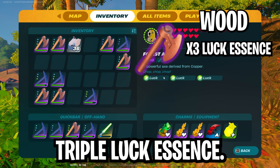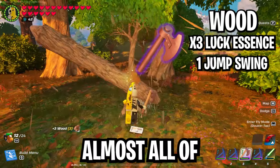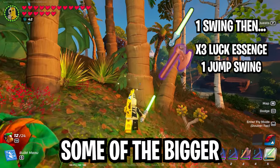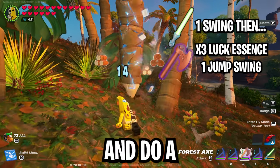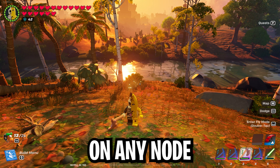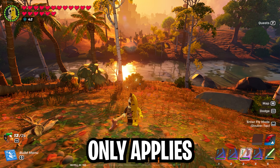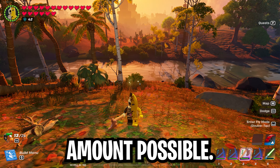Next up is wood, and we're going to be using a forest axe with a triple luck essence. With the bonus damage from the jump attack, almost all trees are now one-hits with the axe. Some of the bigger trees will take one hit from the lightsaber and then you switch to the axe and do a jump attack. The goal is to get the last hit on any node with a triple luck tool, and because luck only applies to the last hit, we want to be using the luck tool the least amount possible.